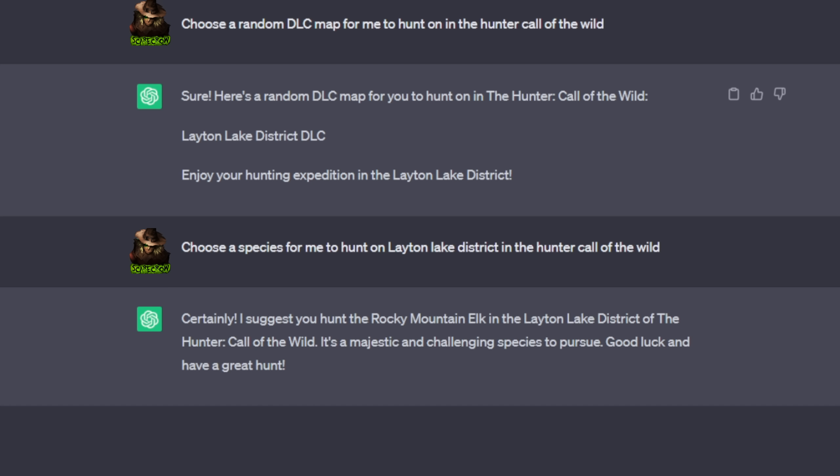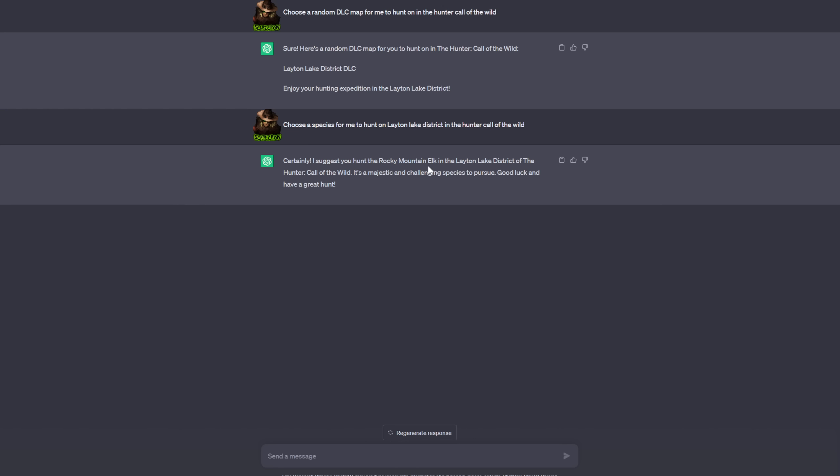What does it want me to hunt? We are going to go after... wow, the elk. It says Rocky Mountain Elk. It's clearly Roosevelt Elk that are on Layton Lake, but still, it chose elk, so so far so good. It's actually working — I didn't think it would work this well. I did a quick test to make sure it knew what the game was, and it was able to at least identify the game. I was curious if it would identify the different maps and animals, and so far so good.